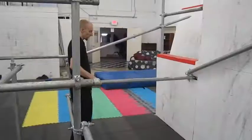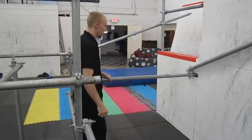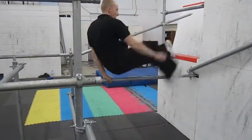Welcome to Fight or Flight Academy Tutorials. Today we're going to talk about the Lazy Vault. The Lazy Vault is the simplest of the five basic vaults. Basically, whichever hand is on the obstacle, you just kick the same leg over.